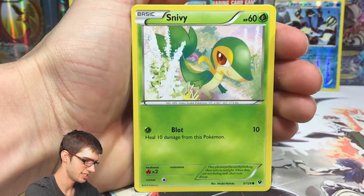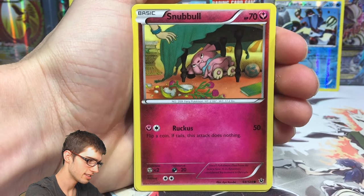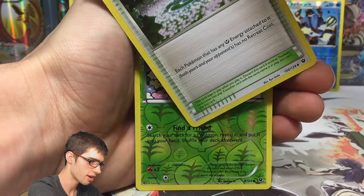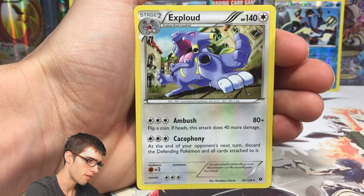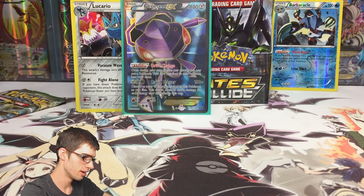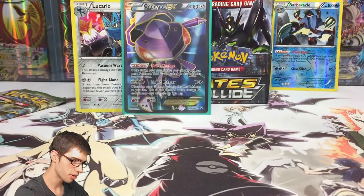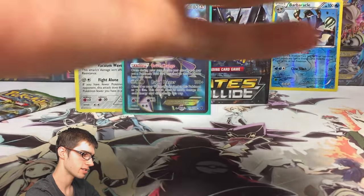We've got a Dealing, Snivy, Jigglypuff, Fennekin, Snubble, Braxton, Whimsicott, Fairy Garden, a Reverse Dealing, and a Regular Rare Exploud. So we've got two more packs left in Part 2. Going off general ratios, we've got two pulls so far, so we'd be expecting one more pull out of these last two packs — whether it be a Holo, EX, or yeah.